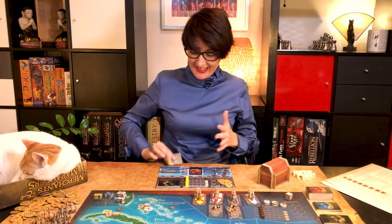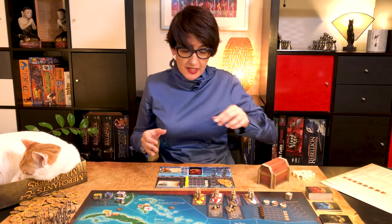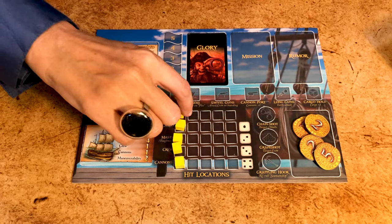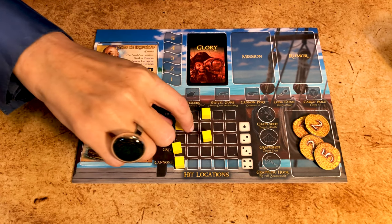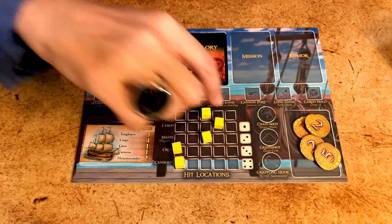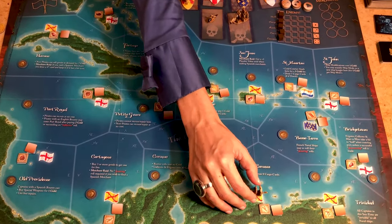All players now reveal the captain and the ship they've selected. Move the five cubes on your player board to match your ship. Toughness is for both the hull and the masts. Maneuverability indicates how agile your ship is and is used to prevent merchant ships from escaping. Finally, place your ship on your home port.